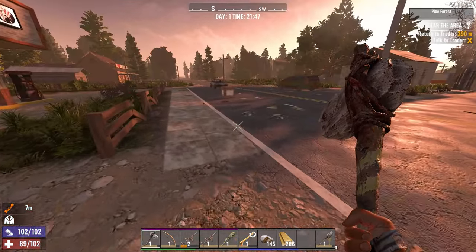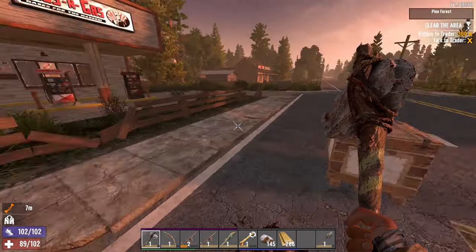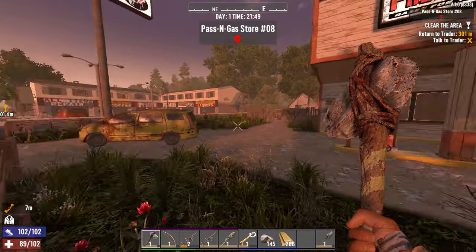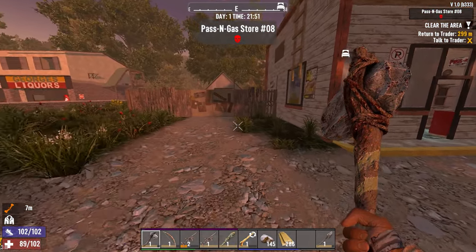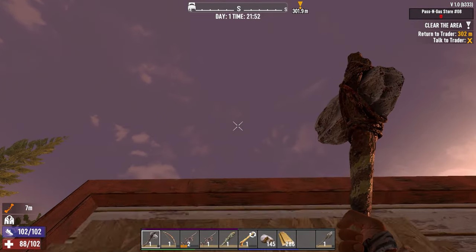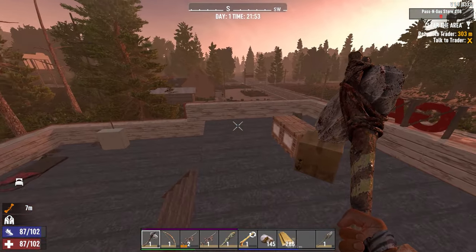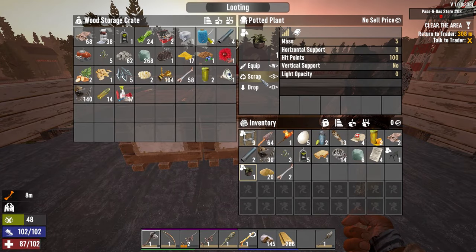We're going to run back, see Rekt, get paid, take another job from him, and then run around the town looking for Forge Ahead books. We need to make our forge and workbench — we can make bicycles but we need the workbench for that. We need the forge to make the workbench — that's just the progression. Paper can be used to make shotgun shells, cigars, and dynamite, but we don't have the schematic for cigars yet and we're not going shotguns yet, so we'll get rid of the paper.